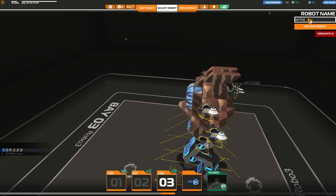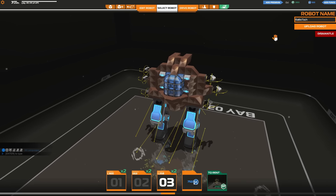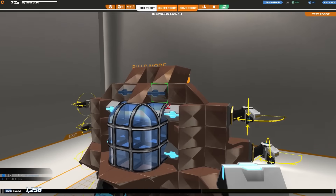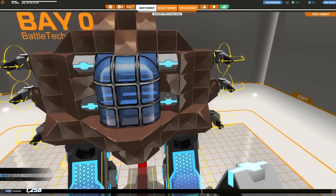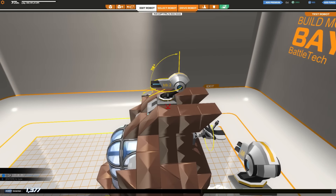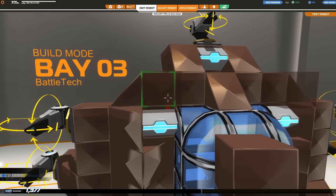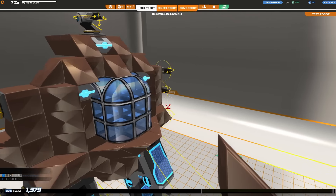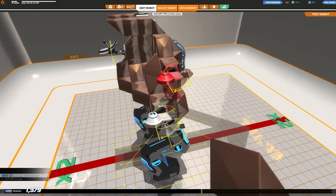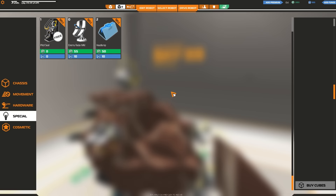The BattleTech leaves some things to be desired. If I strip off these lights, I'm probably going to be able to do a lot more with it. In fact, I'm kind of tempted to — there we go. Gives us a little bit of room. It is basically a potato on legs with guns attached, but we'll see how this does in battle. We're just going to jump straight into a match now.